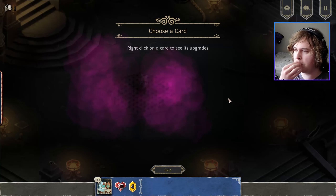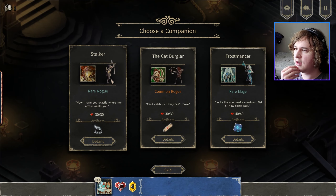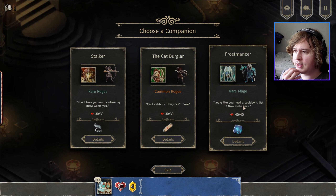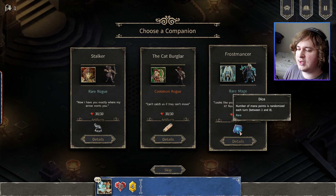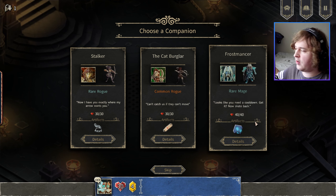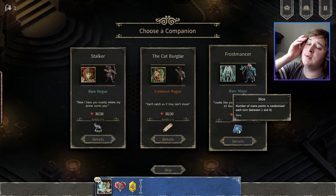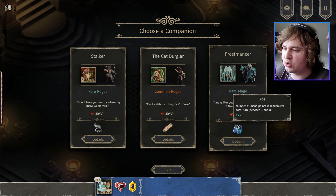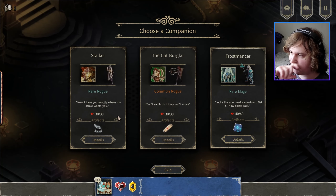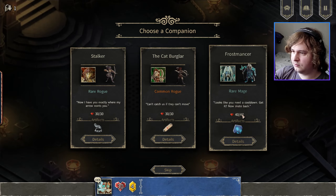Let's go percussive maintenance. And a new companion — who should I go for? A rare rogue? A rare mage? I think the Frostmancer would be kind of cool, because freezing enemies is like a very nice way to stun them, especially when you have poison enemies to deal with. Number of mana points is randomized each turn between one and eight? I could probably deal with that — it's probably fine. Let's do it. It's either really bad or really good.